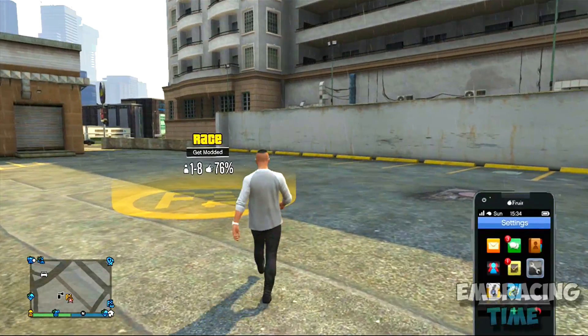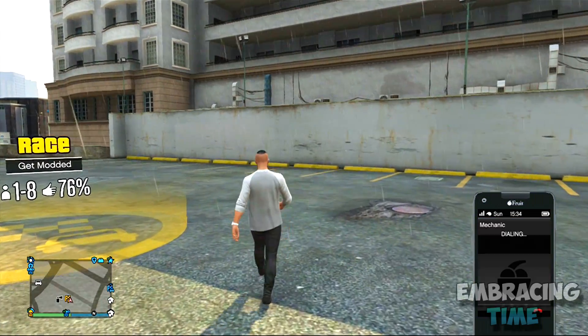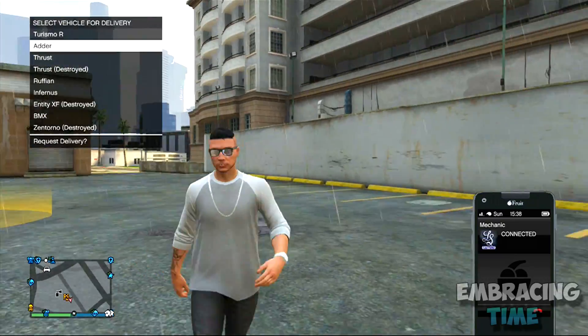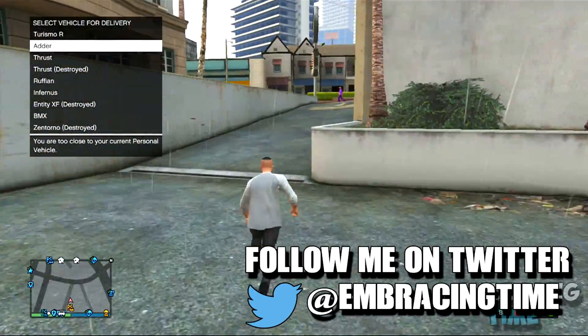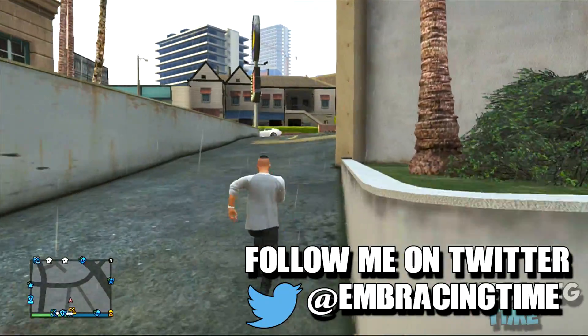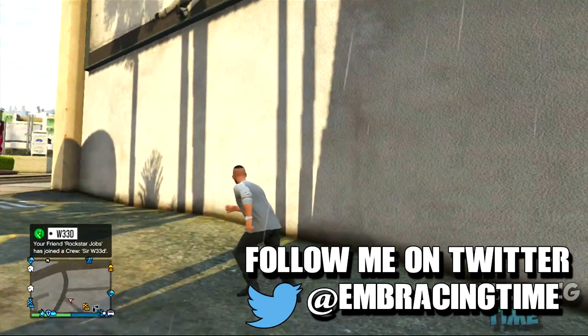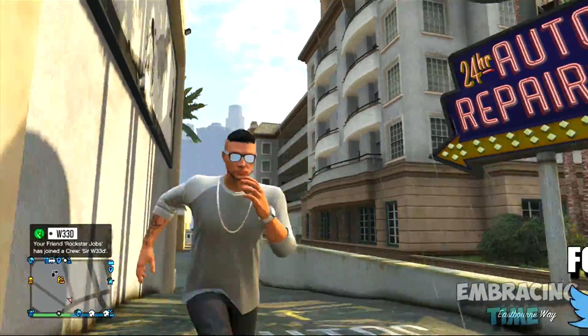As you can tell, it's extremely easy, and the only downside is that you have to have a friend to help you. Before we end the video, I just want to let you guys know that I finally figured out how Twitter works. If you want to go follow me on there, my username is EmbracingTime — feel free to go chat or do whatever, and I will respond to all of you.